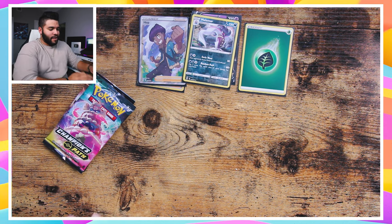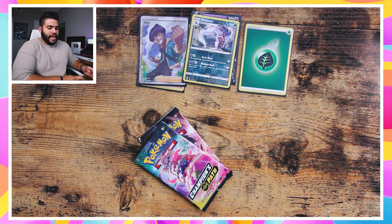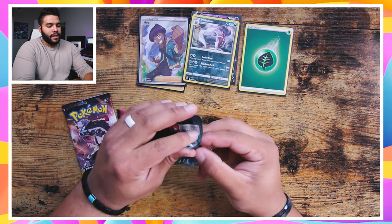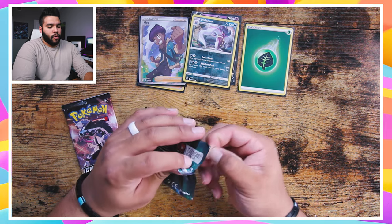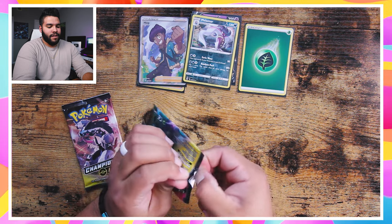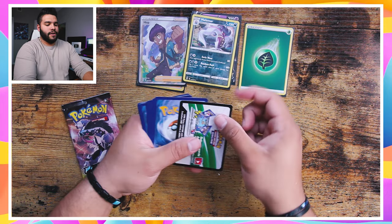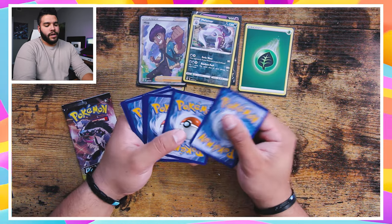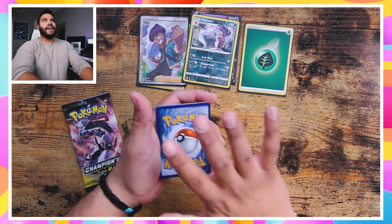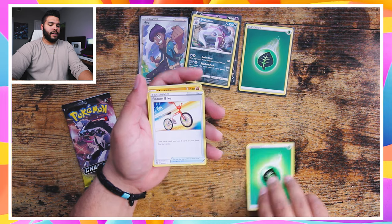Alright guys, we do have two more packs to open. Let's see if we can get the full Charizard - we have to, we got it, can we pull it? I feel like we could pull it. If I can get this open we'll be good. Here we go! Alright guys, here we go - let's get into it. Here is that code card. One, two, three, four. Maybe I should tap this one - let's just tap it. Let's see what happens. Green energy - love that, not a holo though.